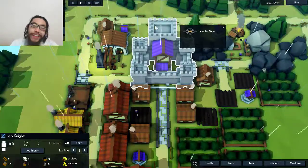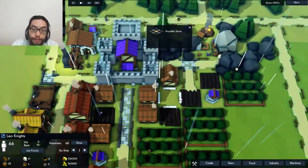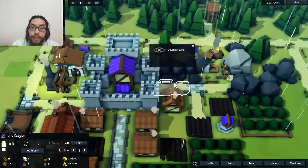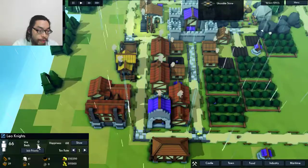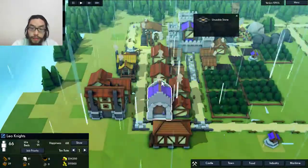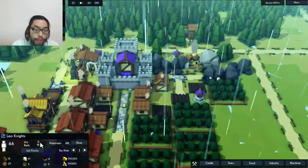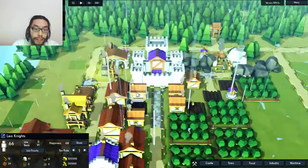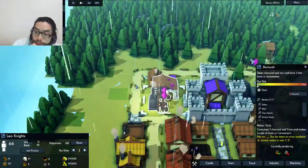I wanted to try something different and now I feel like I'm being punished for it. You need a circle path of roads around your castle first. And I'm running out of wood now. 91 beds, but I don't have 91 people. Because I need to wait until like 17, 20, and then I can — yeah, I can always remove this stuff.